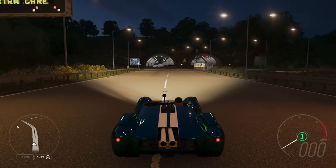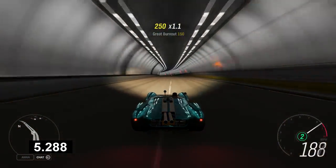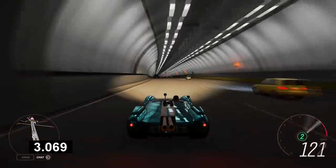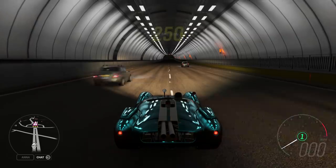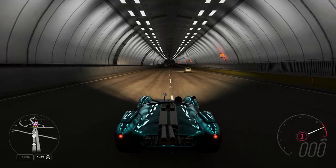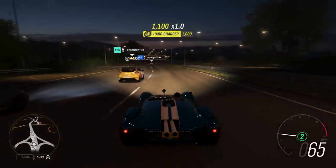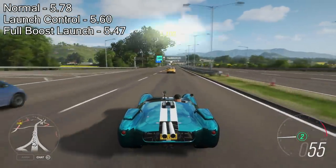Right, here we go. I'm going to start it off — we'll start with just going flat out off the line. Now we're going to try with launch control and see what time that makes us. There's one with launch control, and now we'll try with full boost launch control. The normal launch did 5.78 seconds, launch control gave us 5.6 seconds, full boost launch gave us 5.4.